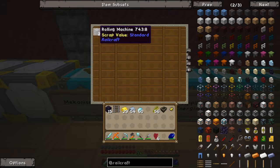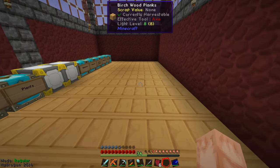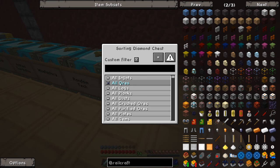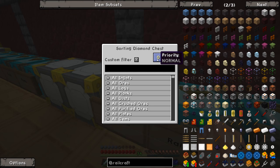I've got a couple of rolling machines, actually — two more, not sure where they came from. I think the ores chest needs to be an ores chest, because the big issue is your sorting system has to have a way — all ores are supposed to go in there. It's priority high, but the Mekanism chest has got the osmium ore, and that's priority normal. Why is that?